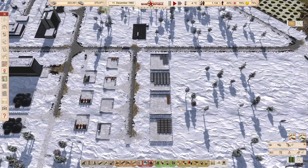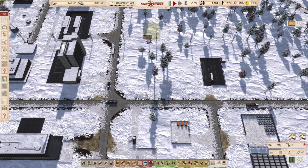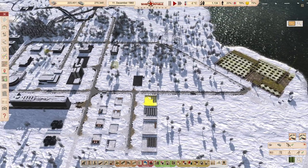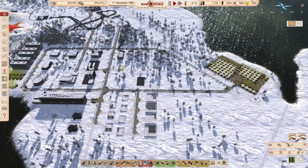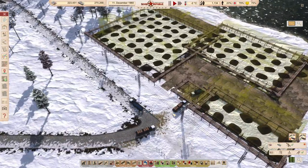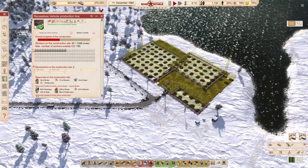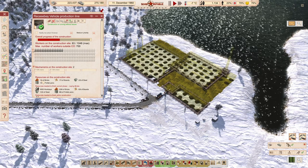We're almost on our last bricks, and then we're going to assign the source of bricks to probably the ruble customs border post. Bricks might be the bottleneck here.